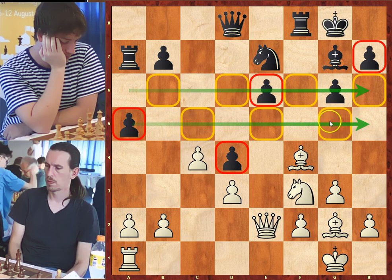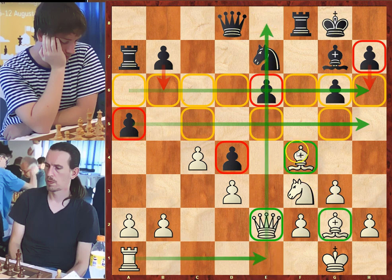For the c5 and g5 weaknesses, black can push b6 and h6 to defend them, but in doing so will create new weaknesses on a6, c6, and the g6 pawn will also become weak. The question is which weaknesses to attack — the answer is the ones in the center: d4 and e6. The queen is well placed on e2, the rook from a1 can come to e1 putting more pressure on the e-file, the two bishops cut the board in half, and the knight from f3 can go to g5 attacking e6 once more.